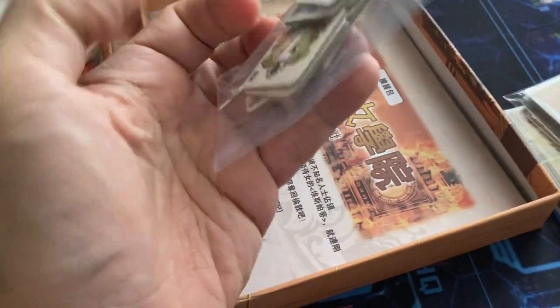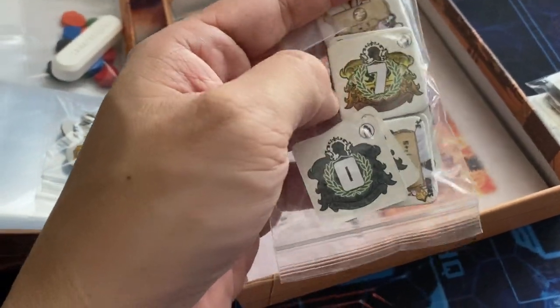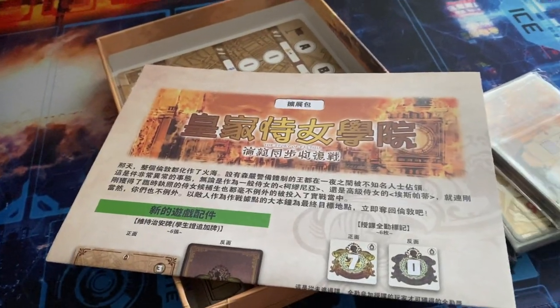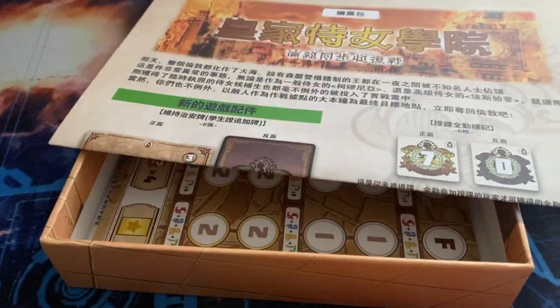There are additional tokens that indicate if you miss classes. If you miss classes, you won't get the seven victory points for being a good student.